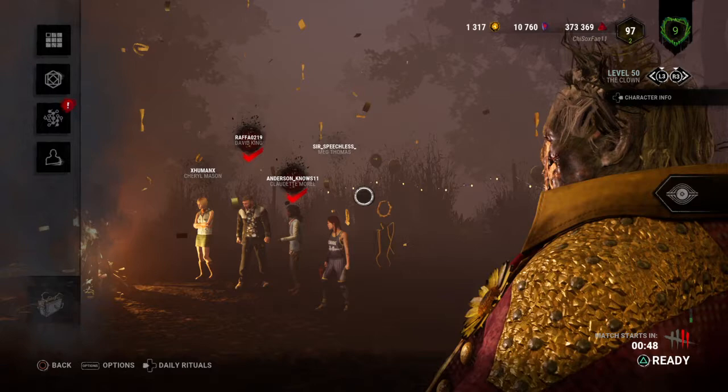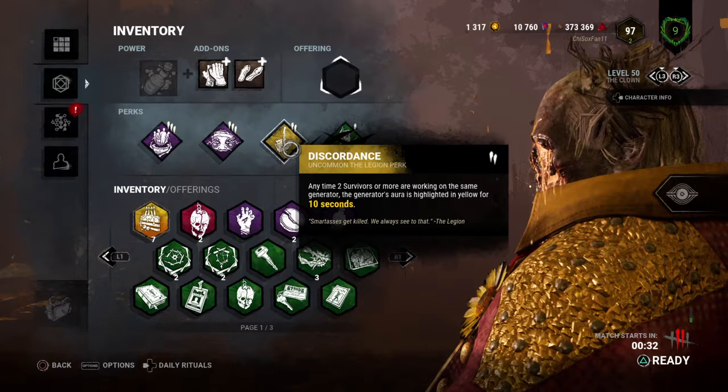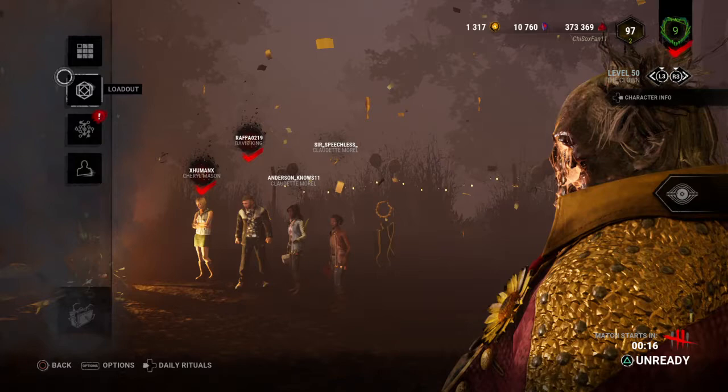Welcome back to another round of Dead by Daylight. We're playing a killer round as the Clown. Let's take a quick look at his loadout: Barbecue and Chili to help find survivors, Monitor and Abuse to lower our terror radius when not in a chase, Discordance to let us know when more than one survivor is on a generator together, and Pop Goes the Weasel to regress generators after a hook. The Parade Gloves decrease reload time and Inner Souls increase movement speed while reloading — both pretty common add-ons, nothing special.